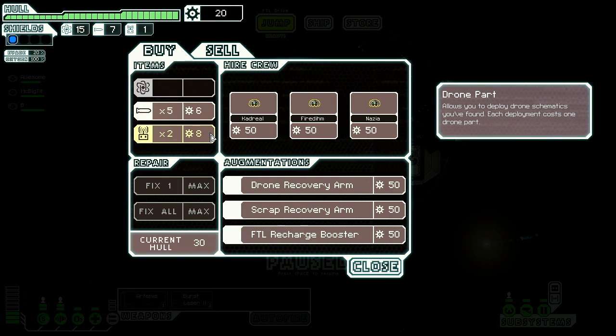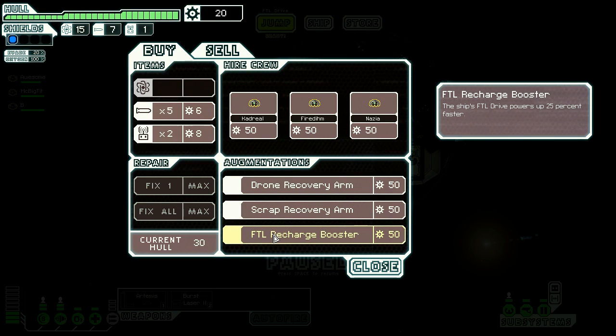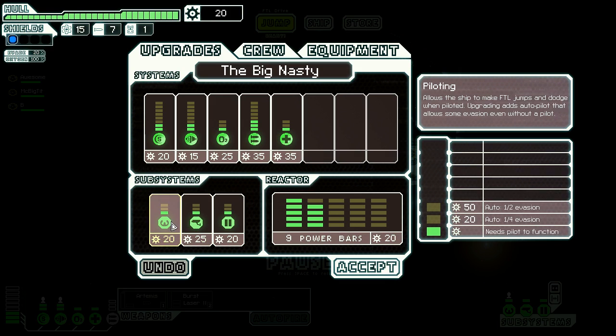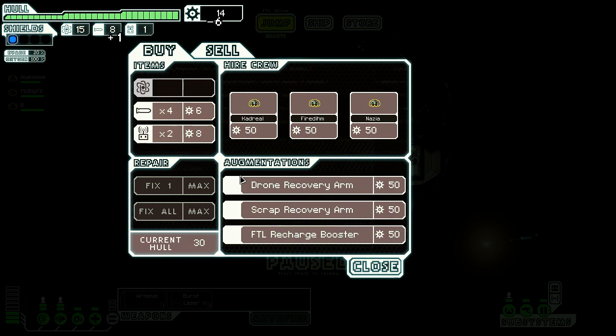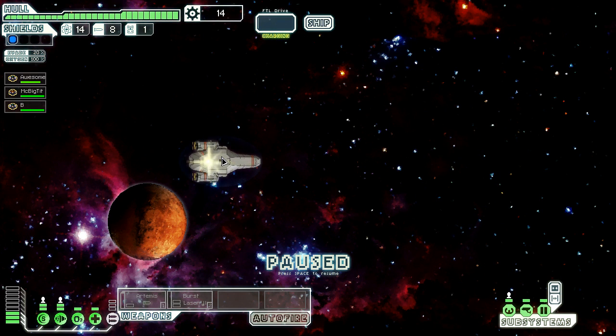Fuel is 1 for 5 — still, that's not bad. We don't have enough stuff to hire any of these NGs, which is kind of a bummer. Or this drone recovery arm, or the scrap recovery arm, or the charge booster. No big deal. I think we're going to spend another on an upgrade here — we do have enough to get another power bar or to upgrade our sensors. Piloting — upgrading adds autopilot, allows some evasion even without a pilot. Interior of your ship gives information about enemy ships. I think I'm going to upgrade my sensors — that sounds like a good idea. Oh, never mind — it costs 25 for that one. The one I want costs 25. I don't think there's anything I want to upgrade then, so I guess I'll just hang on to my scrap and get one more missile. I hope backtracking like this doesn't hurt me — I guess we'll find out.